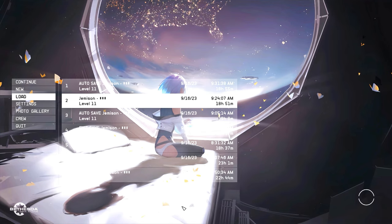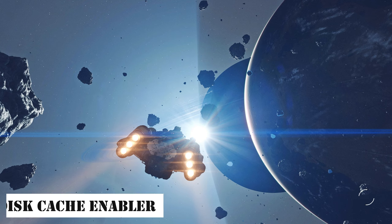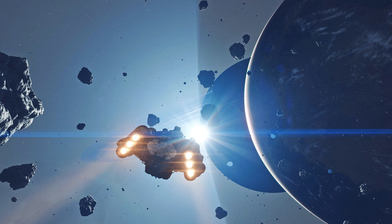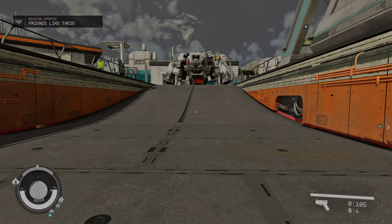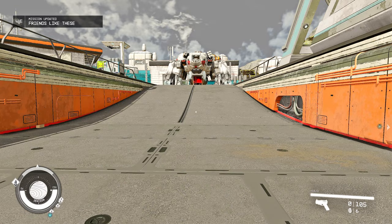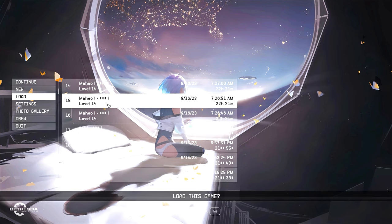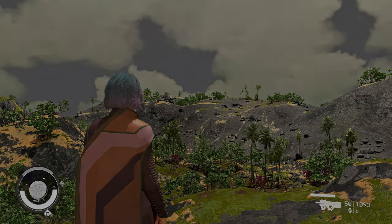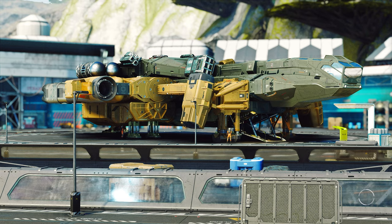Next up, I'll introduce a plugin that can reduce your Starfield's loading times and improve the game's performance. It's called Disk Cache Enabler, a mod that allows the game to utilize the operating system's file cache when reading files, thereby reducing disk access. This is especially effective when running the game on an HDD. If you're suffering from long loading times, I recommend giving Disk Cache Enabler a try.